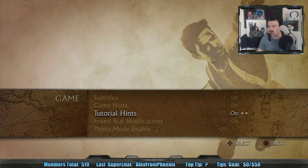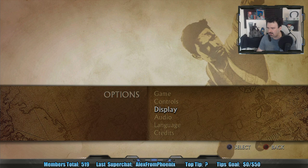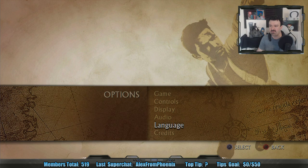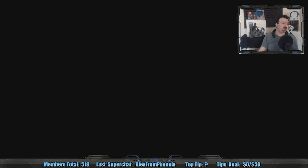Let's actually check out the options here. Game options — subtitles on for sure — and we'll leave everything else on default. I'll maybe just up the brightness one tick. Audio, volumes and output — sounds fine. We're going to go with English. Alright, we're good.